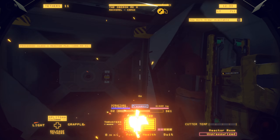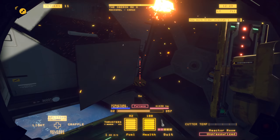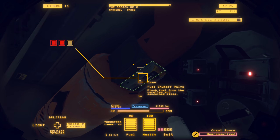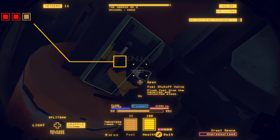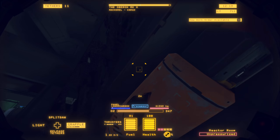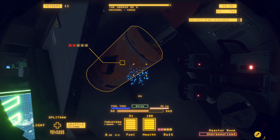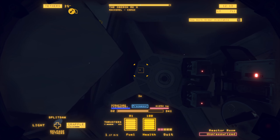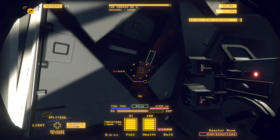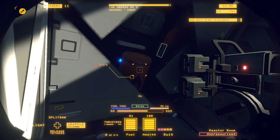We're going to cut all four attachment points. Then we're going to come in here, shut off this fuel valve — and avoid explosions. The second thing we have to do is detach this fuel tank, because this fuel tank actually holds the rear end of the ship to the rest of the ship. The rear end won't come off until we detach that.